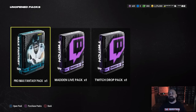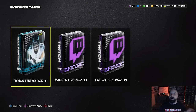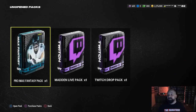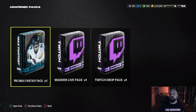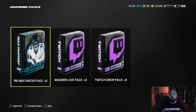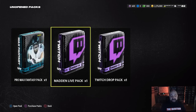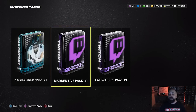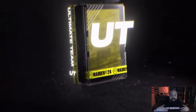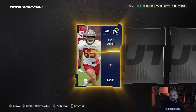The full GMM schedule hasn't been released yet this year, but usually — at least last year — it was Tuesday, Wednesday, and Thursday at 10:30 AM Eastern. Tuning into that show will also earn you Twitch drops. I currently have two drops: the Madden Live pack is from the open directory drops going on right now, and the Twitch drop pack is from GMM this morning.